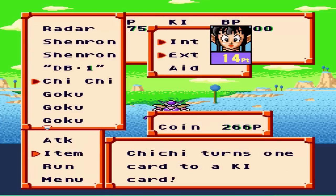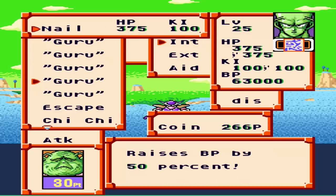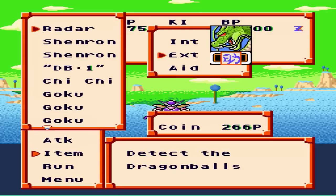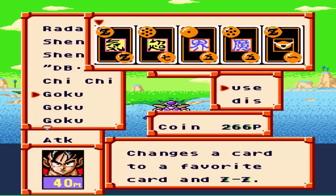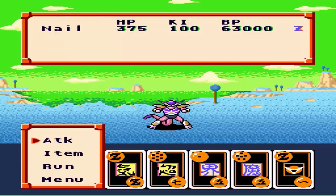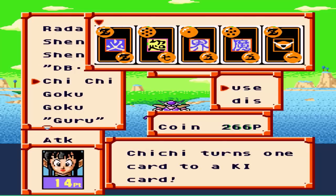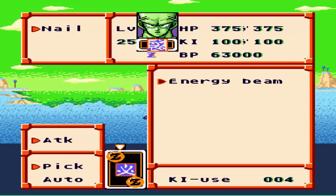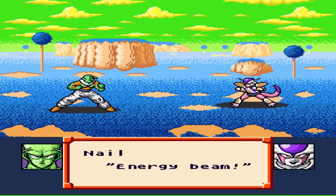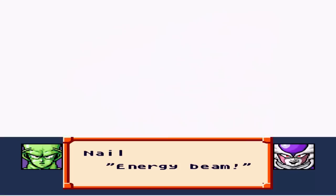Let's use one of these because I wanna do something here if possible — make that a double Z card. If we can actually do some damage to him, I think we get a Porunga card, which is basically the... if we can do any damage to this guy, we'll get a card.